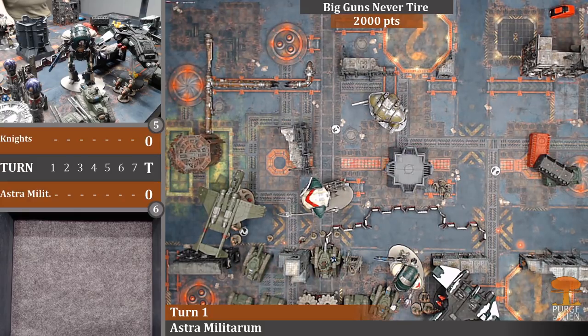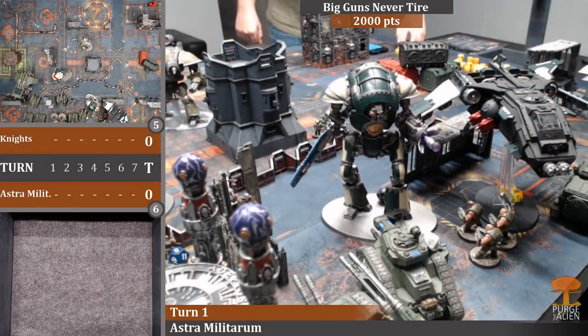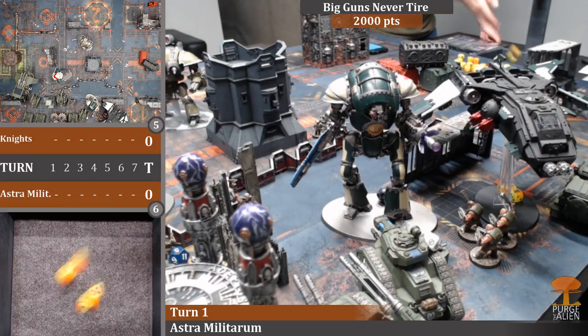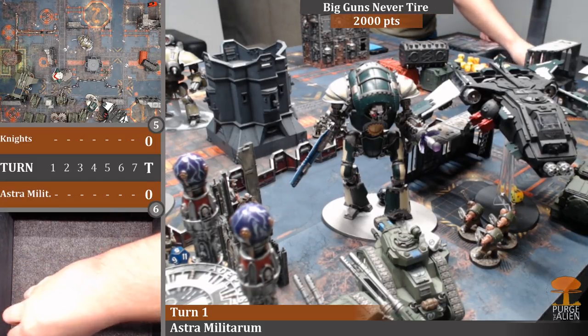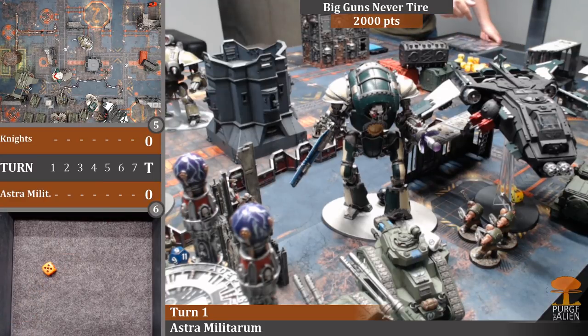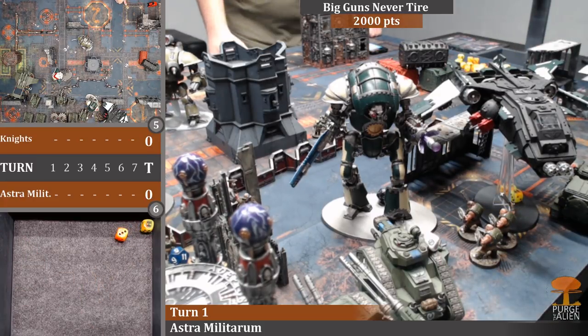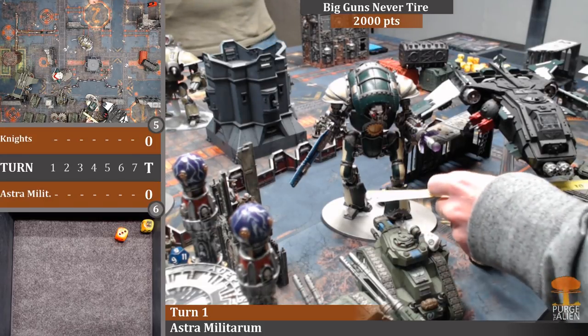Combat: three Bullgryns attack the Knight Lancer - five, four, and four attacks each with plus one for Avalanche of Muscle. Hitting on threes - almost all hit. Wounding on fives (str 7 vs T8) - four wounds at AP minus one. Knight Lancer has a five-up invulnerable in melee, one wound gets through for two damage bringing the Lancer down to 11 wounds. Bullgryns consolidate toward the tank to lock it up.